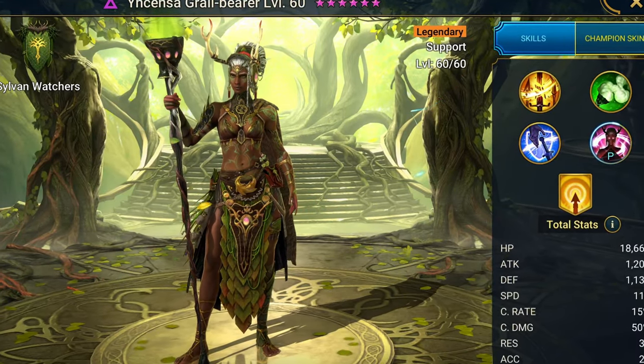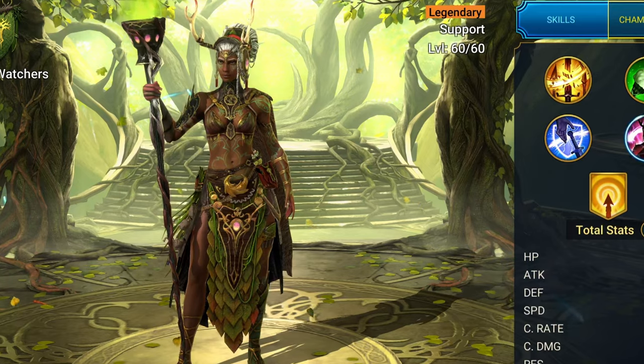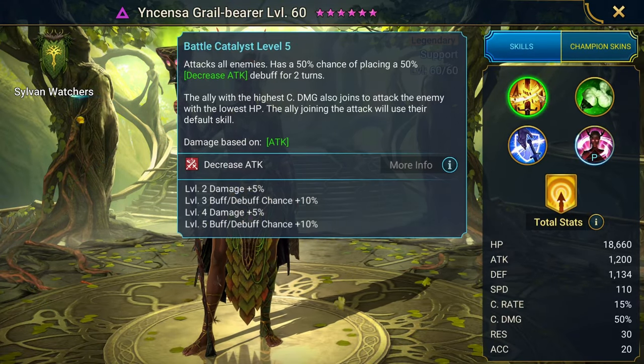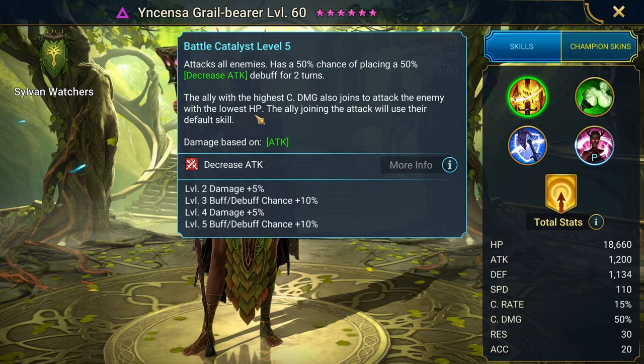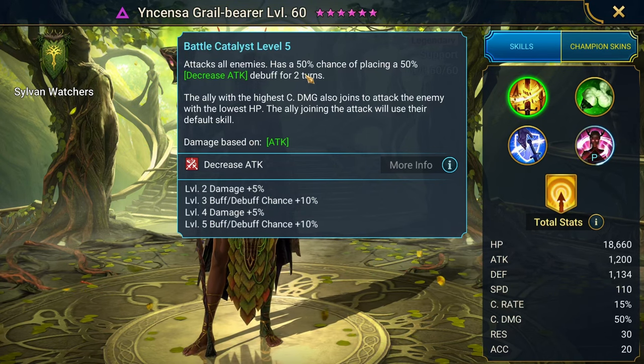I summoned Incensa during one of my last summon sessions during the progressive chance. Looking at her kit, her A1 has AoE decrease attack, and this move — the ally with the highest crit damage will join in the attack and attack the target with the lowest HP using their default skill. I thought that's pretty cool because my big damage dealer is going to be able to get more damage in.